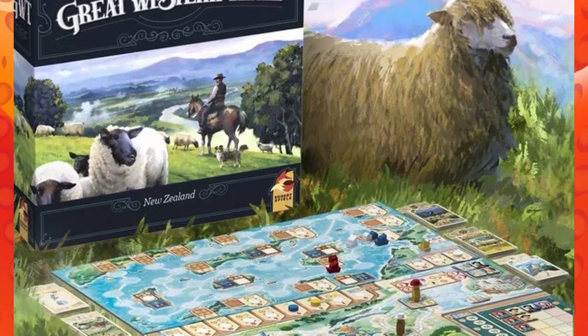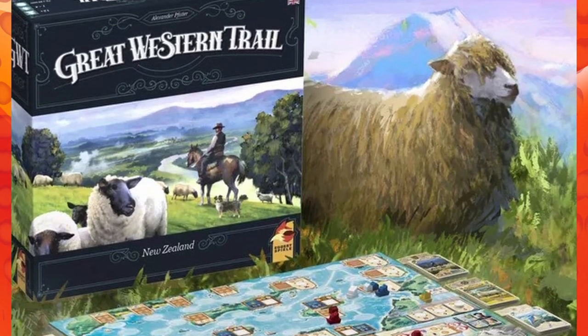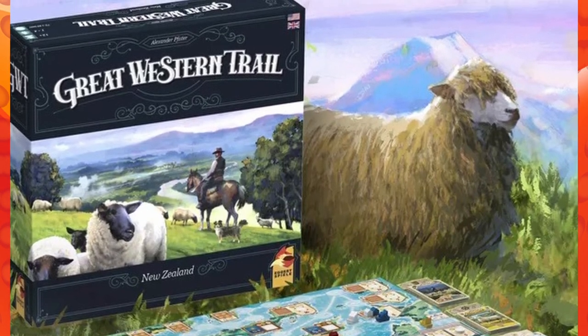There's also a streamlined job market and upkeep when delivering your sheep. Designed for 1-4 players ages 12 and up, games can take up to 150 minutes. But if you're looking for a longer tail game for your next board game night, check out Great Western Trail New Zealand.